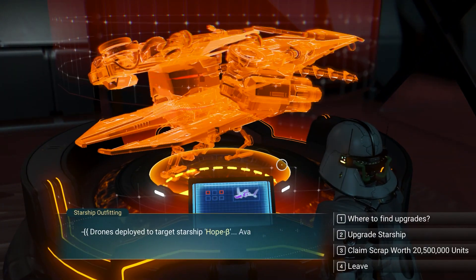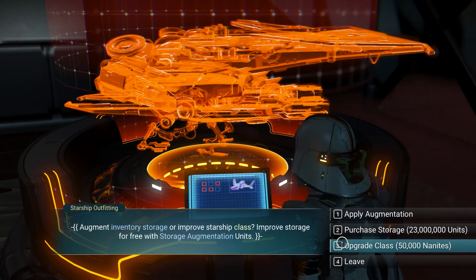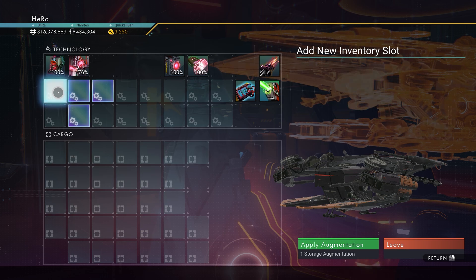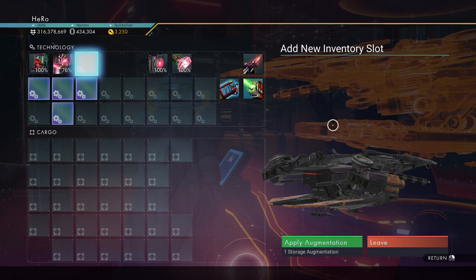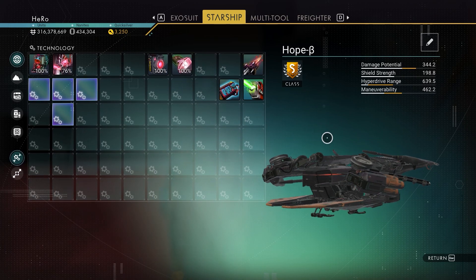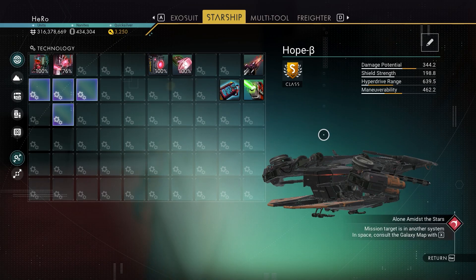Upgrading the ship class can cost a lot of nanites. If you want to earn nanites easily, I will put a video on screen or in the description. After upgrading the ship to S-class, I found out you need to upgrade the inventory as well. Once you unlock it, you can see the four supercharged slots together. The other location on the planet is going to have an L-shaped supercharged layout, and the coordinates are on screen now with a communication station already there.